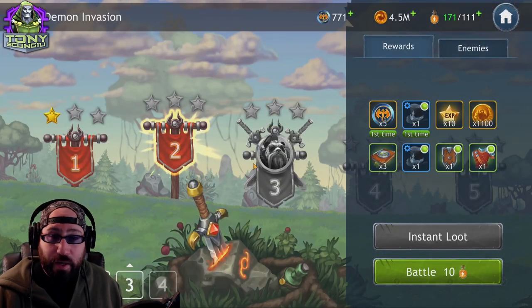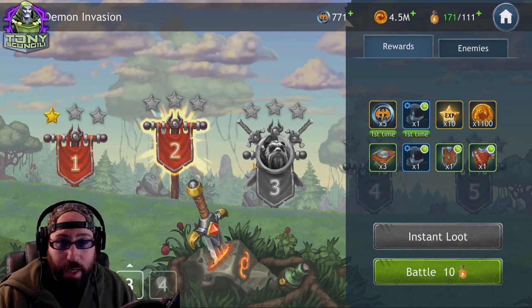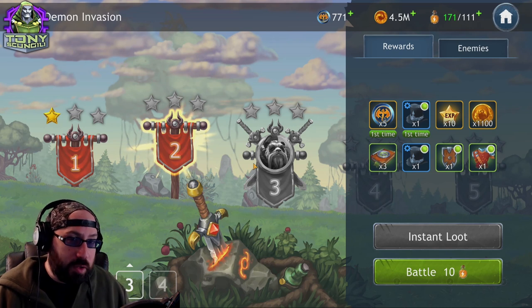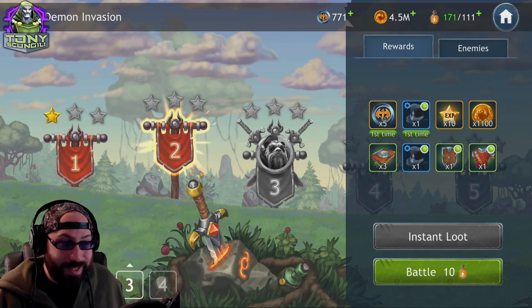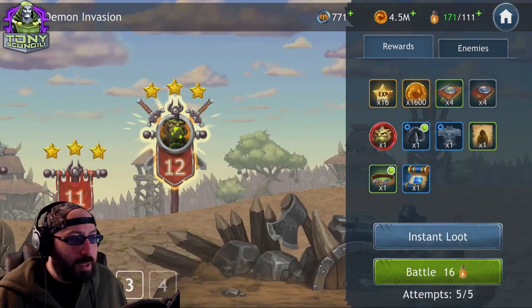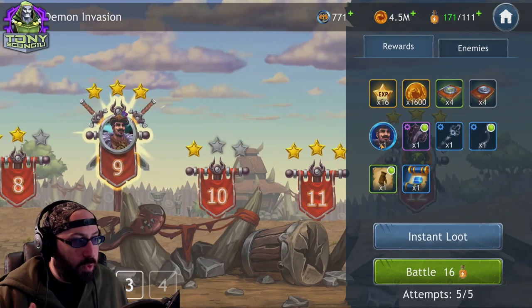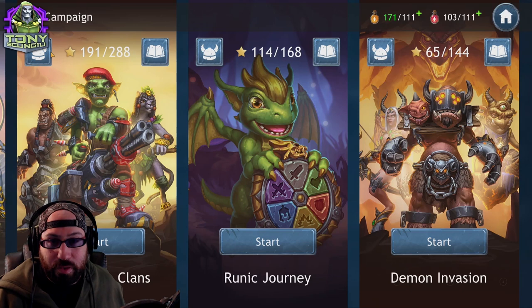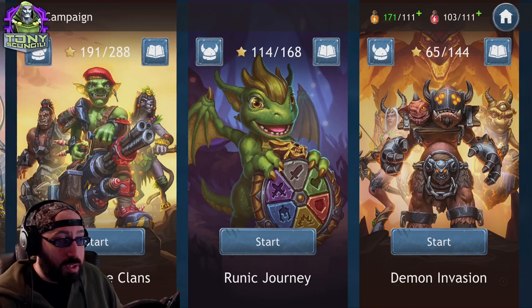Last in this pool, we have Demon Invasion. Demon Invasion allows you to use any characters — you can combine your Order and Clans teams however you'd like. These nodes are a little bit harder because there are fewer restrictions. As you can see, I've only gotten this far into tier three, but you have access to better gear, rarer characters, multiple nodes of the same character, and it all helps you out.